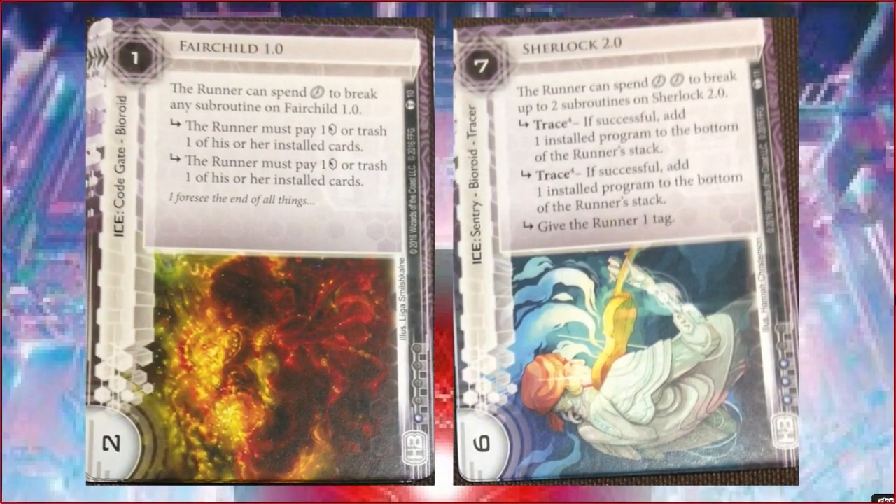We start with a couple of Biorite Ice. Fairchild 1.0 - this is HB's Pup. One to rez and two subroutines: pay one credit each time. Do you like it? I do. Yeah, and that's a great comparison to Pup. It's more parasite resistant. That's pretty good. And certainly you're going to pay the clicks and the credits in almost all cases to do that, because it is a little more impactful of a subroutine.